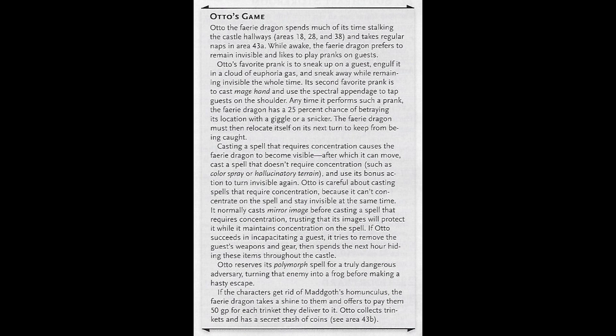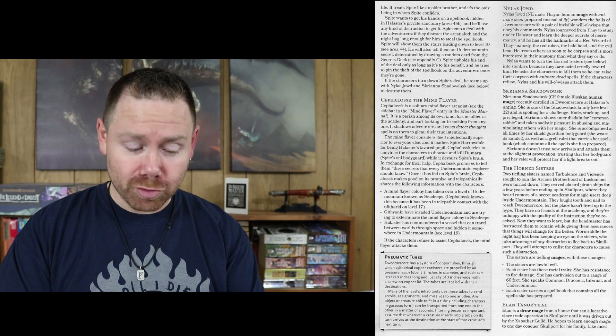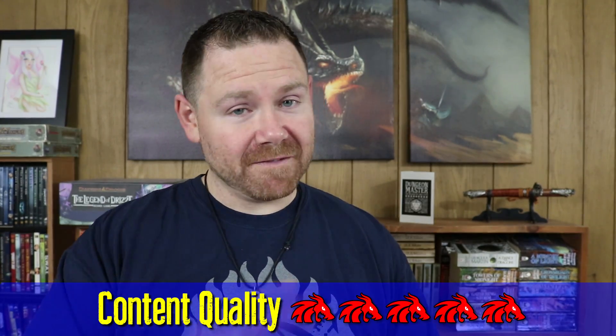Next category: quality of content. We already talked about plot and story, which I think was excellently done, but there are also lots of other really cool touches. For instance, in level seven, there is a fairy dragon named Otto that plays pranks on the PCs. There are lots of interesting NPCs for your players to interact with, such as the students of Dweomercore's Arcane Academy, Cephalosk the Mind Flayer, and others. I'll wager that roughly half of the monster manual shows up in the module — there is a massive variety of monsters to encounter. And the monsters are not just thrown into rooms willy-nilly; there is very clearly a dungeon ecology built into each level, with the module explaining why creatures are there and what their goals are. I give content quality five out of five dragons.